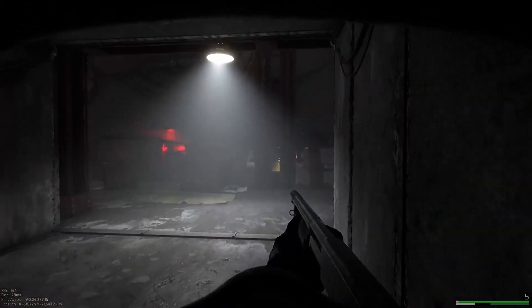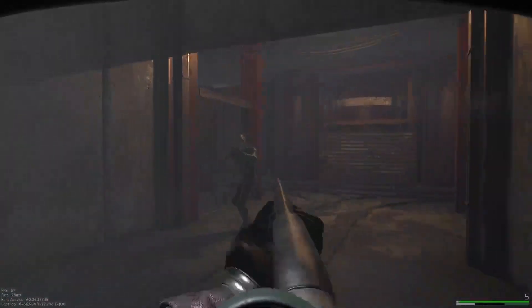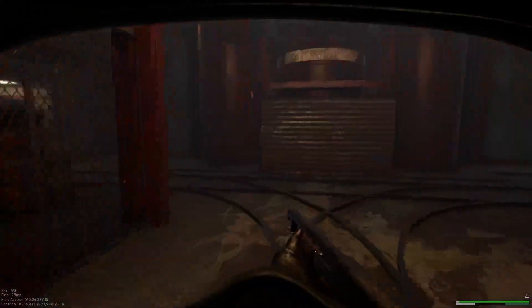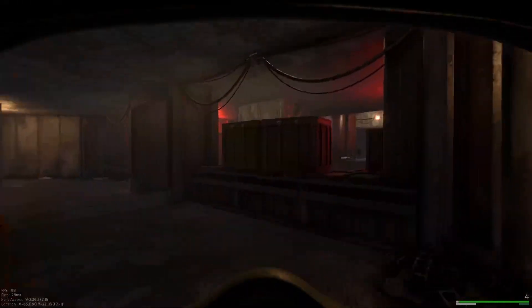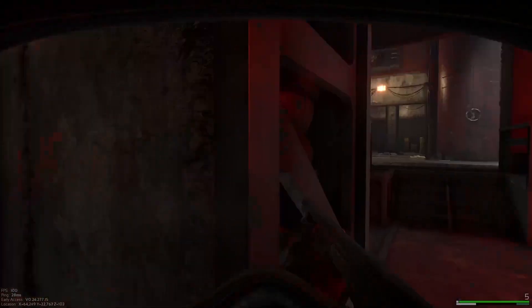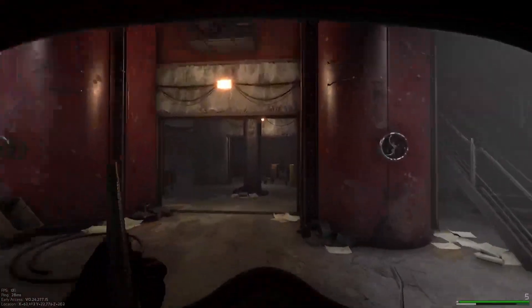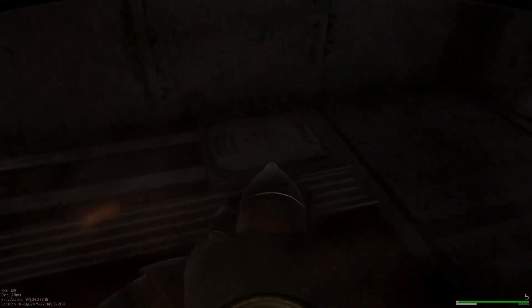Through the heavy frigate, take a right, and now we're gonna be going through the escape pods. We're gonna go straight and now we got our third hidden stash.